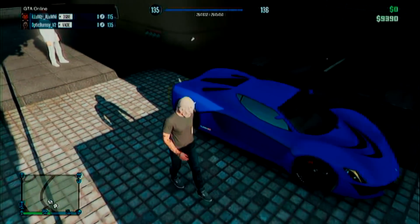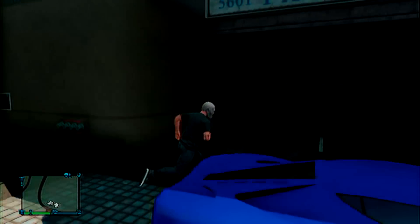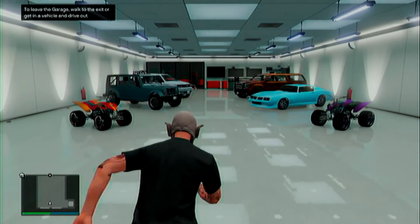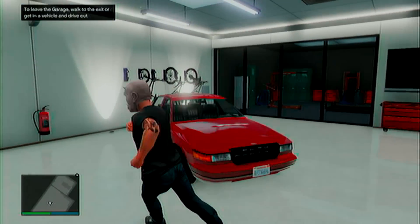This glitch works with any 10-car garage apartment, but it works best with the 400,000 apartments. Once you've done that, go into your garage and make sure you have a car that you don't want, because that car will be replaced with the car you want from your friend. Make sure your friend is the host — if your friend is giving the car to you, your friend needs to be the host.